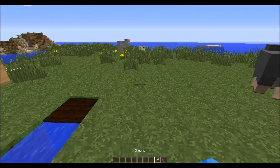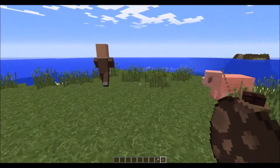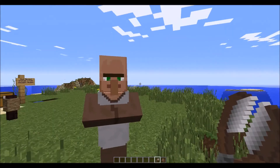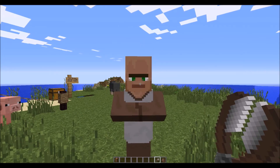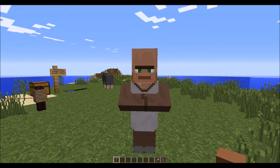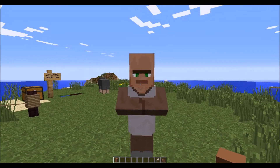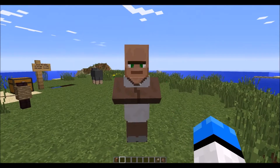First thing you do is find a villager. Hey, look, it's a villager! Hey, come back here. Okay, hi — I right-click their nose and you literally get their nose. Look at him — that right there is a villager without a nose.